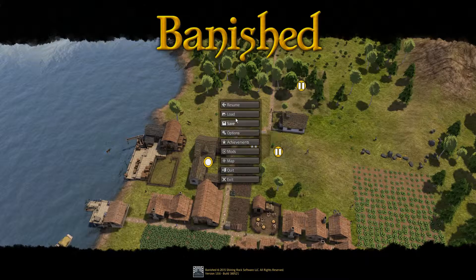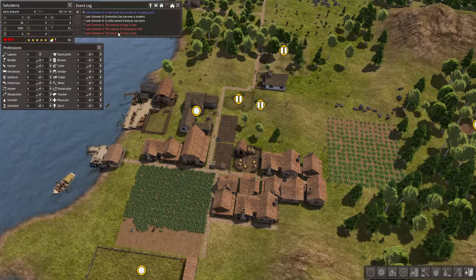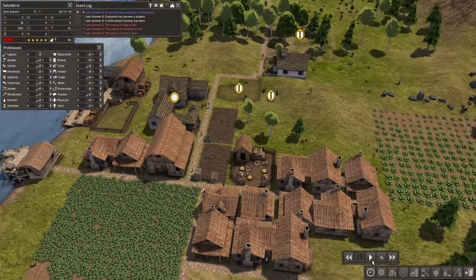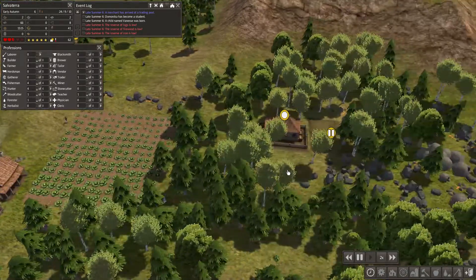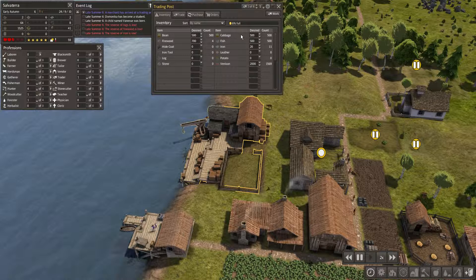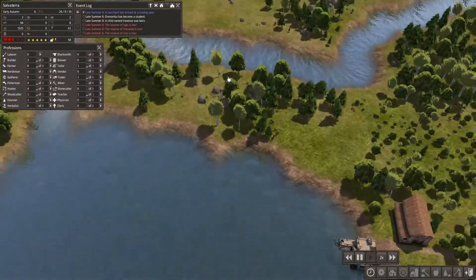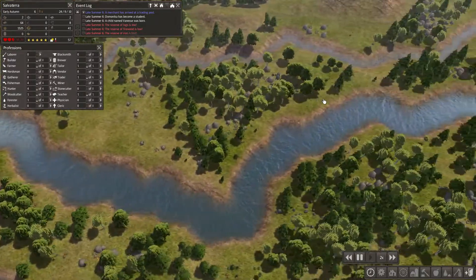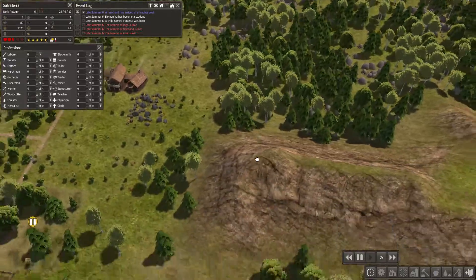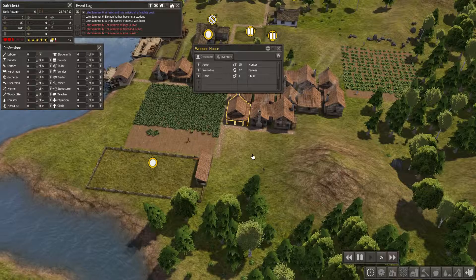Welcome back to Banished. We are low on iron, low on logs, low on firewood — it's been a couple weeks. We've got to do some resource gathering. I'm dependent on getting things rolling with the sheep, other crops, and hopefully getting some stone. It'd also be nice to start growing this town a little bit more.